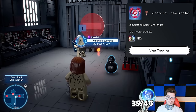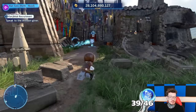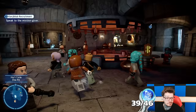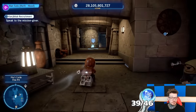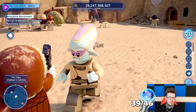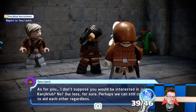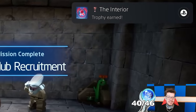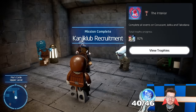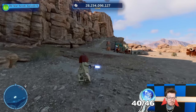Extremely close to that platinum now — just cleaning up the last mission in Maz's castle in Takodana. I had to round up brawlers from across the galaxy and bring them back to join some sort of fight club. Complete all events on Coruscant, Jakku, and Takodana. Right, where next?